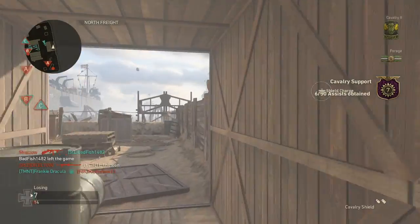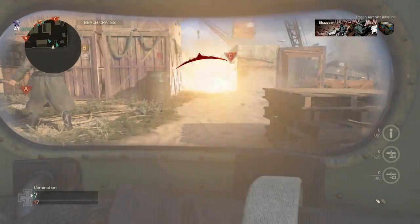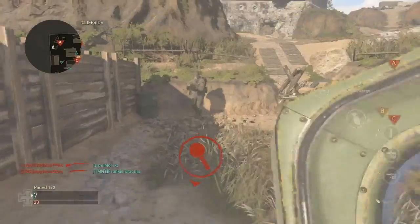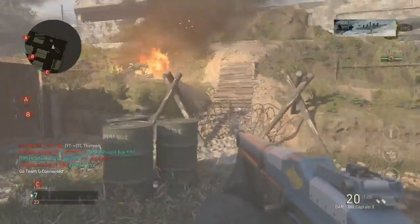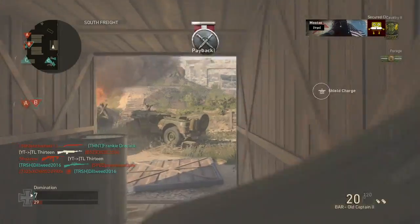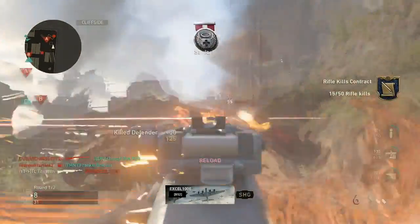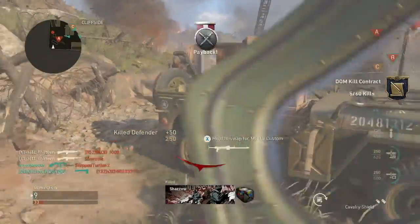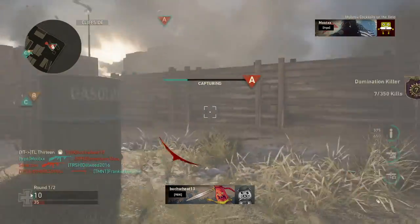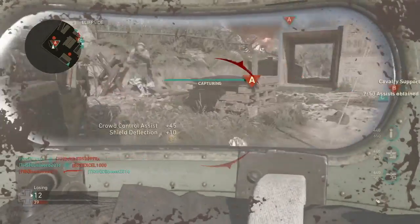Let's talk about what Sledgehammer Games did, because I don't get it. There's a new division called Cavalry, which is very objective-based and I kind of like it, but they have a riot shield. I'm not exactly sure how I feel about that. The division helps you capture points faster in Domination, plant and defuse bombs in Search and Destroy, and helps with War objectives. You also get extra score for doing objectives, which is helpful for streaks. I really do like it, but they have a riot shield.